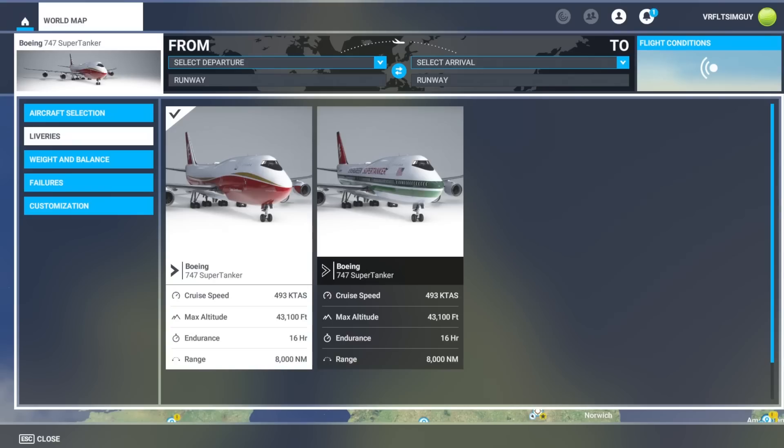So you get the idea, folks. This is quite an interesting add-on and I think something that would be a lot of fun for a lot of people, especially doing something completely different in this sim. So with that being said, we're now going to fire up the 747 in VR and see if we can put out our own fire today on camera. I'll see you in VR in a moment.